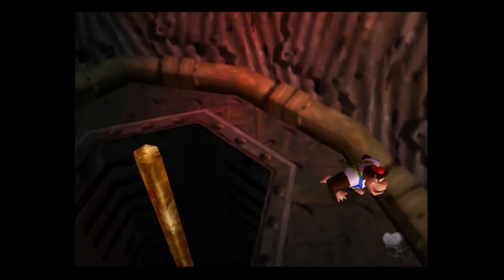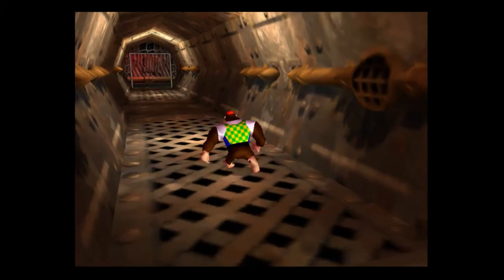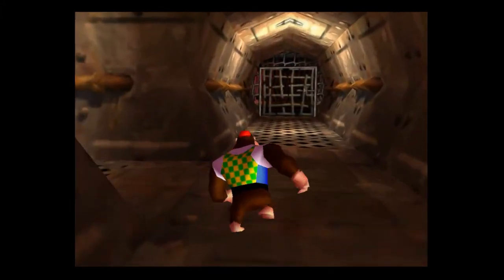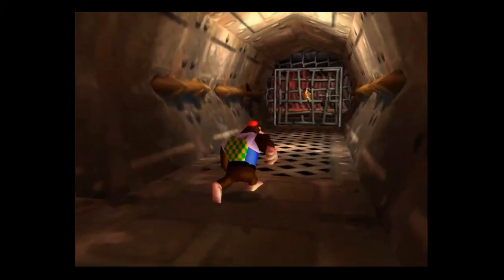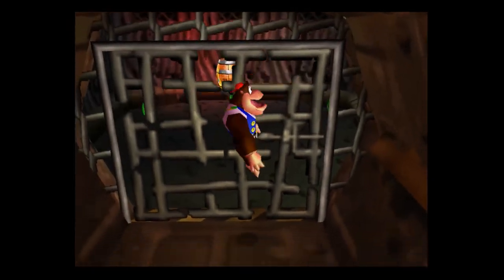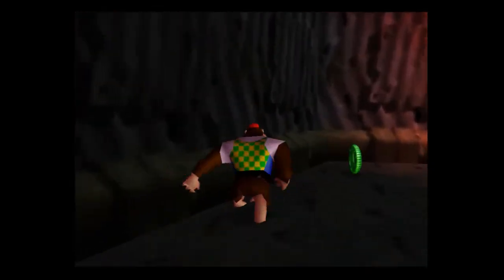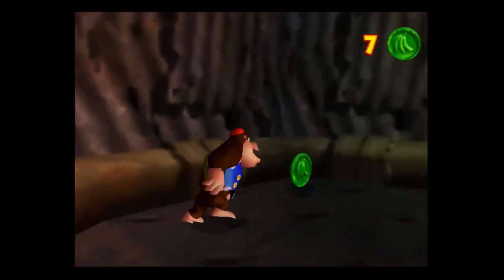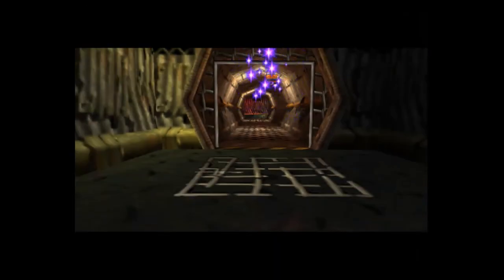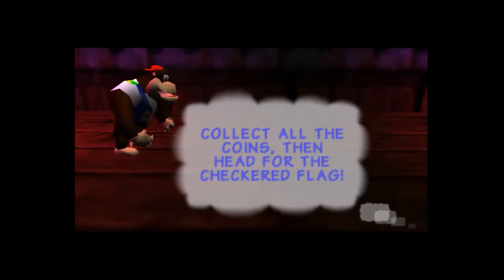I think when we come in next time we're going to go back into the desert biome. We're also going to be going back into the first biome that we went into — I don't know why I'm calling them biomes. Let's go here. Oh beautiful, okay! We're going to go back into the first biome next time and we are going to complete this guy's task. Bonus stage — Stash and Snitch: collect all of the coins, then head for the checkered flag.